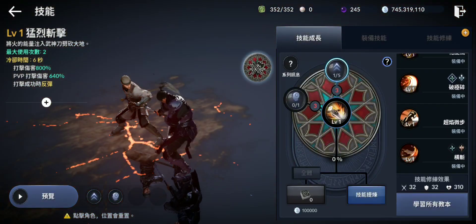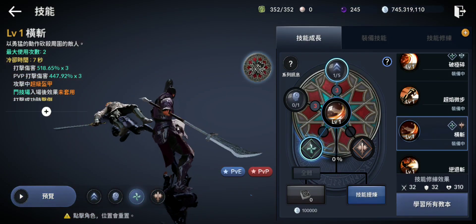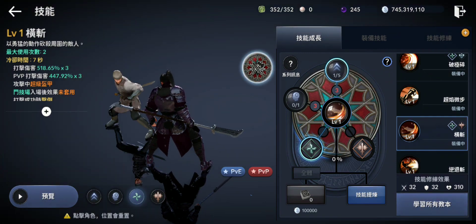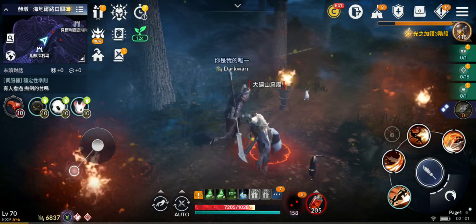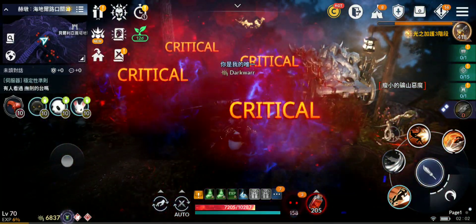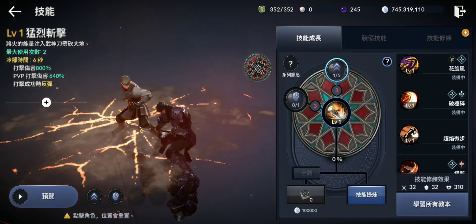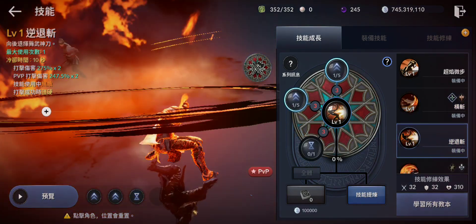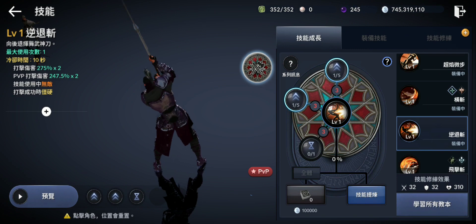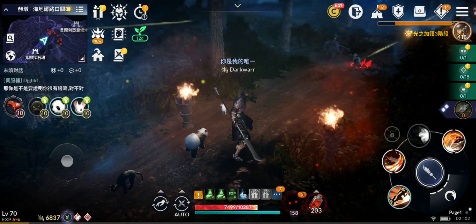The sixth awakened skill is a powerful spinning AOE attack with knockdown — definitely can use it for PvP and PvE, and its cooldown is low so you can keep using it. Then we have an evasion skill — jumping backwards with a slash — for PvP for sure.